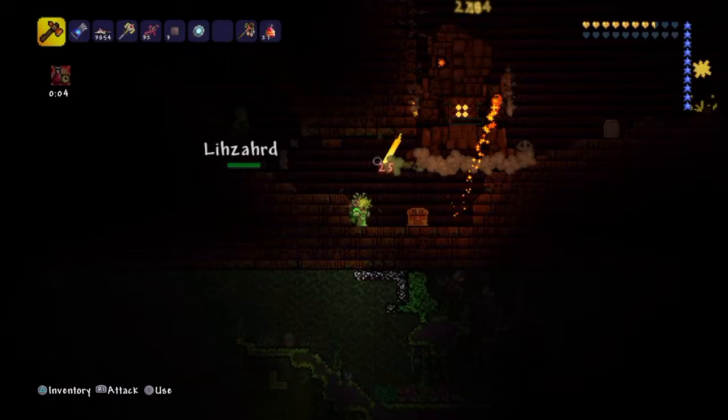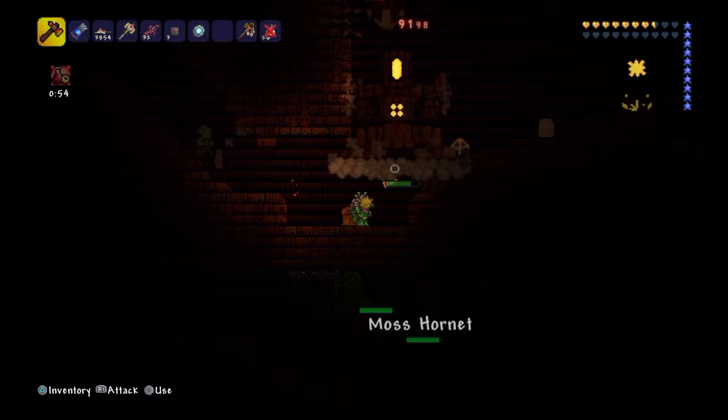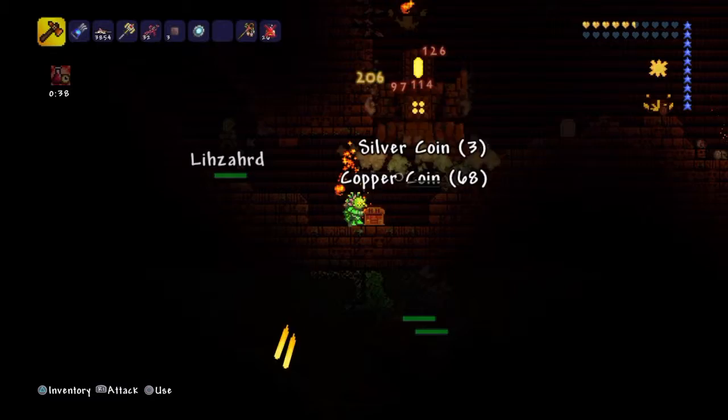Once his head's off, you have to quickly destroy his head once it's below halfway. Then it'll just be his body. Now you have to take out his body as fast as you can — the faster the better — because once his body gets below halfway it starts shooting missiles and they go rapid fire. I nearly died but I just made it.